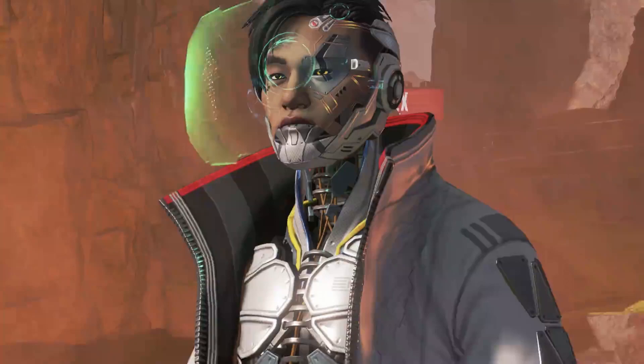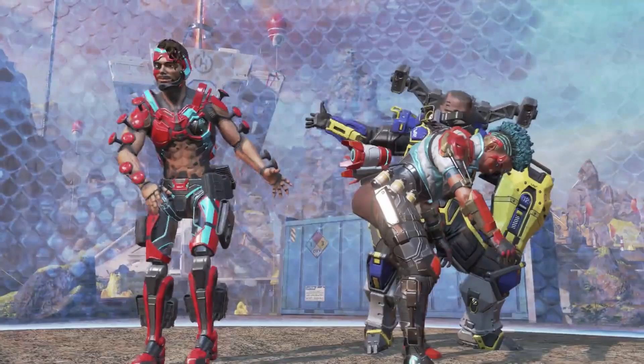Next is the Crypto skin, and this one is pretty awesome because it shows an exoskeleton — a robotic skeleton throughout his body. I only have a picture of his face and chest, but you can see his spinal column through his chest. This skin looks awesome. I feel like Crypto always gets amazing skins; he's gotten a really good skin in every event since he's been out.